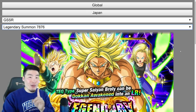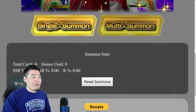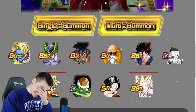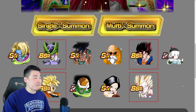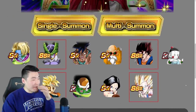I do want to try to pull this Broly, so let's see what happens. All right, first multi — and really, first multi: LR Cell. Of course, of course, of course. Okay, okay, okay. But no LR Broly yet.